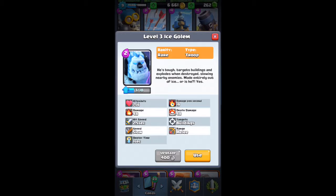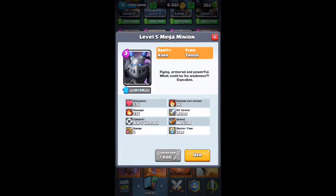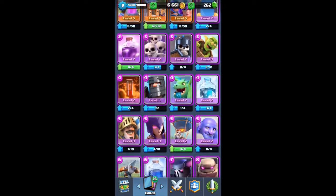Here's the ice golem — I actually use it in my deck. It's not really a good card but if you find the right use for it, it's okay. Here's the mega minion — it's actually the best card out of all the new update cards. It does a lot of damage, pretty much another musketeer that applies and does a bit more damage.